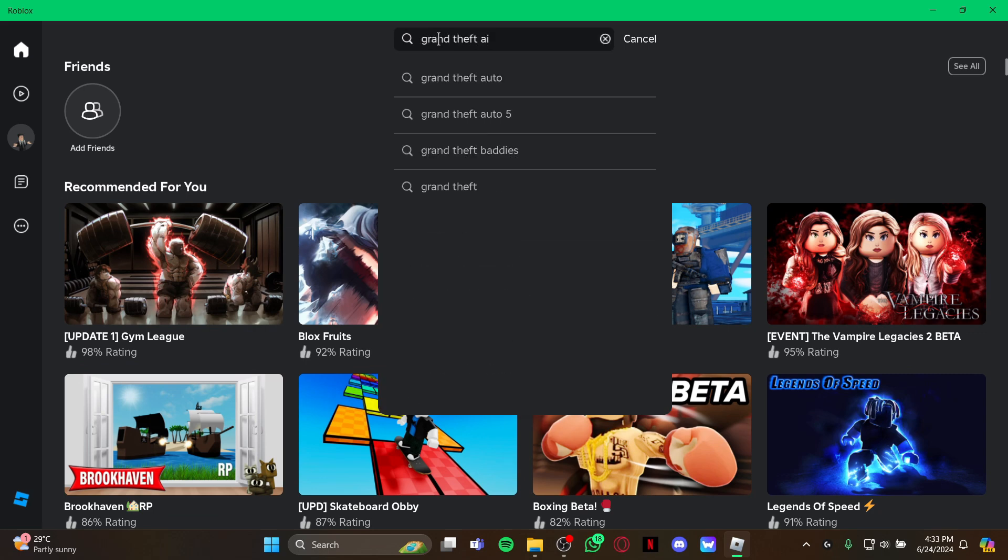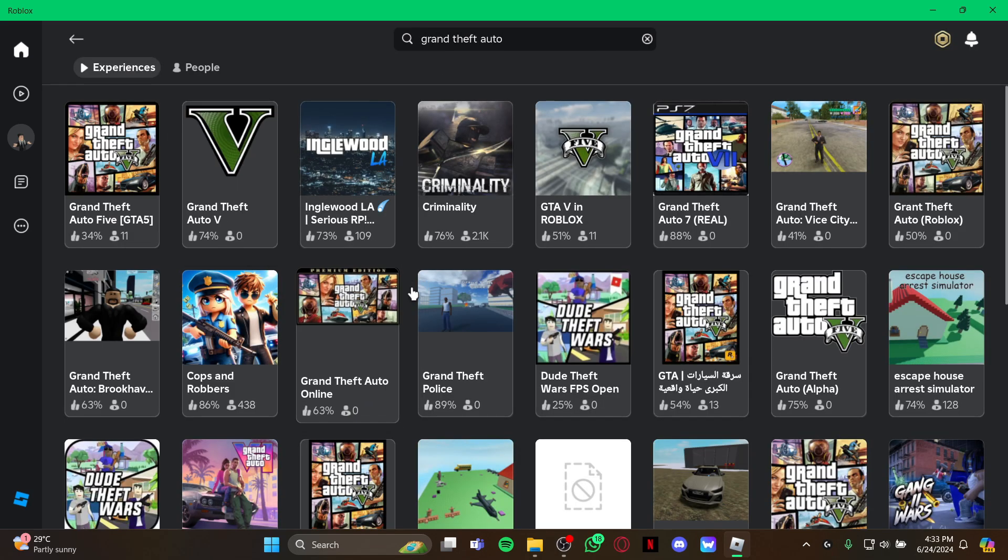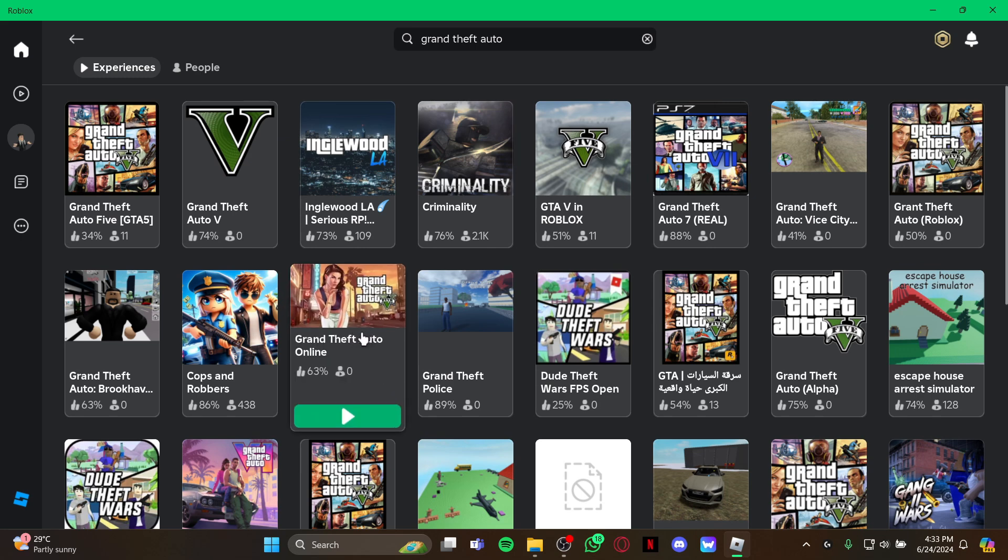Hit enter and wait a while until it loads. As it loads, you can see tons of GTA games on your screen. Go for the one that has a higher number of players active right now.